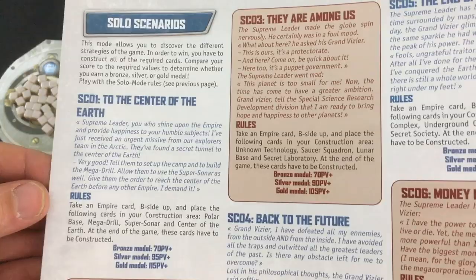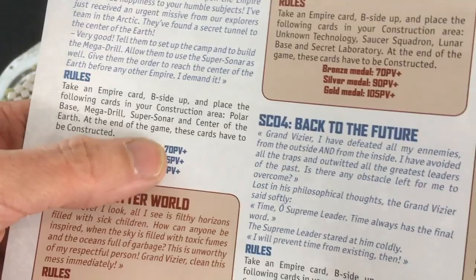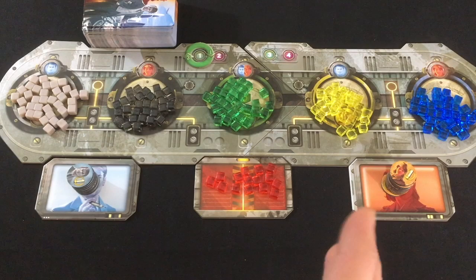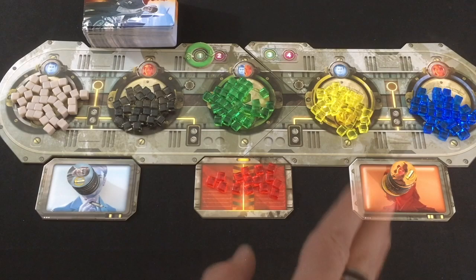There are two different ways to play solo, although they're fairly similar to each other. First, you can do one of the solo scenarios which gives you a specific set of cards that you start with under construction and you have different victory point totals you want to work toward. Or you can play the regular solo mode, which is what I'm going to show you in this video. Quick disclaimer that this is a review copy I was sent and I only got the core game. There were some expansions in the Kickstarter that add some extra components and also some extra stuff to the solo mode, but I'm not showing that off — just what you would get with the base game.